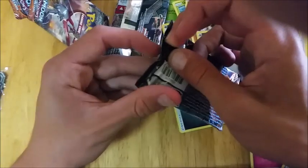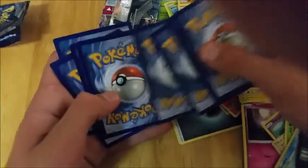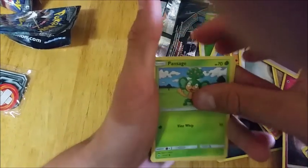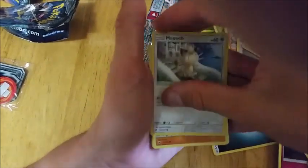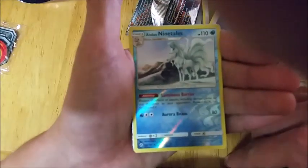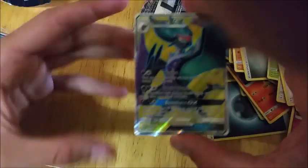Only one pack left now guys, so hopefully we get something from this. It's going to be another dud — I don't think it's going to be good. So we have Pansage, Pansage, Stufful, Meowth, Crabrawler, Charmander, Gloom, Seviper, Lana, Alolan Ninetales — oh that's nice! That's a full art Alolan Ninetales GX! Not the best GX in the set, but still an ultra rare. Makes up for the other seven packs that were duds.